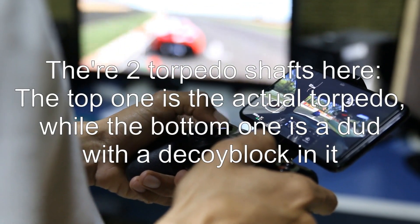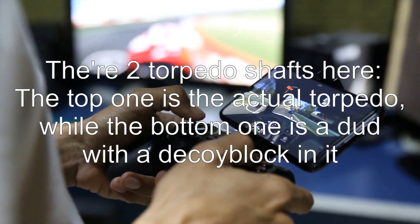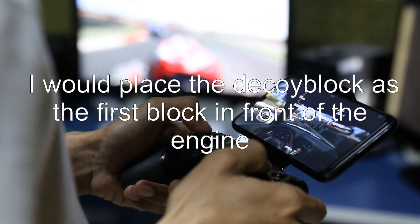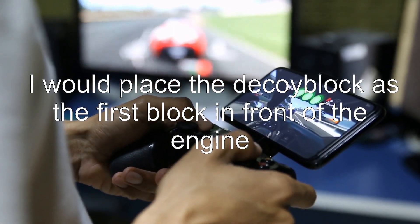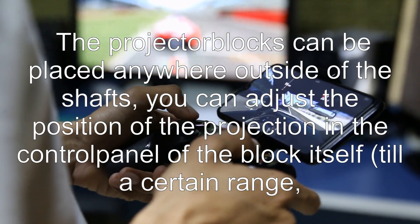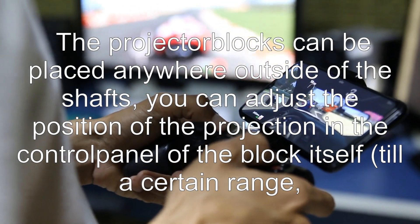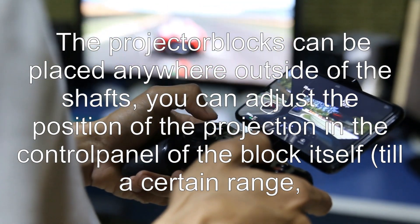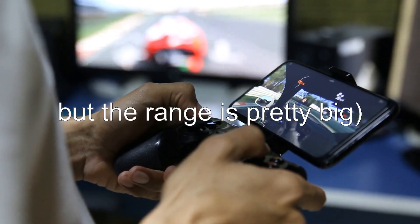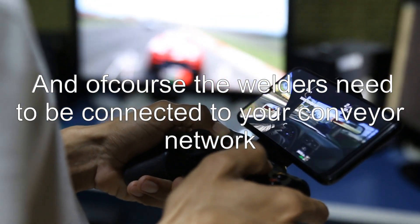There are two torpedo shafts here. The top one is the actual torpedo, while the bottom one is a dud with a decoy block in it. I would place the decoy block as the first block in front of the engine. The projector blocks can be placed anywhere outside of the shafts — you can adjust the position of the projection in the control panel of the block itself, up to a certain range, which is pretty big. The welders also need to be connected to your conveyor network.